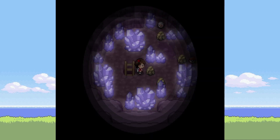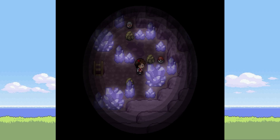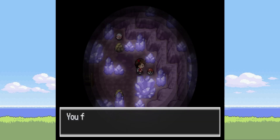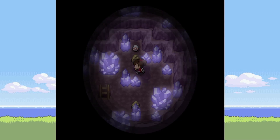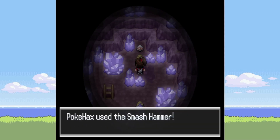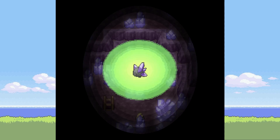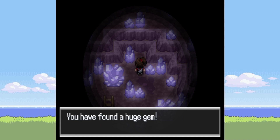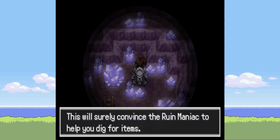There's a quest item there — maybe this is what we need for that gem collector. An Amethyst Nugget. You found a huge gem — this will surely convince the gem mania to help you dig for items. What the hell, an Aggron has just come out of nowhere!